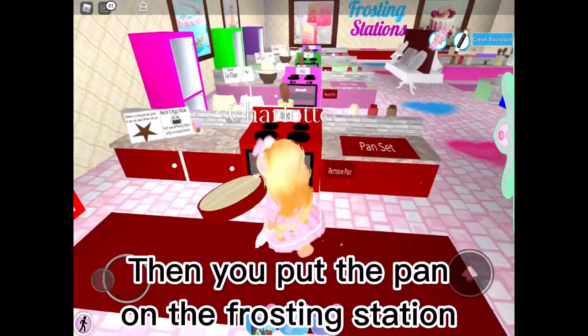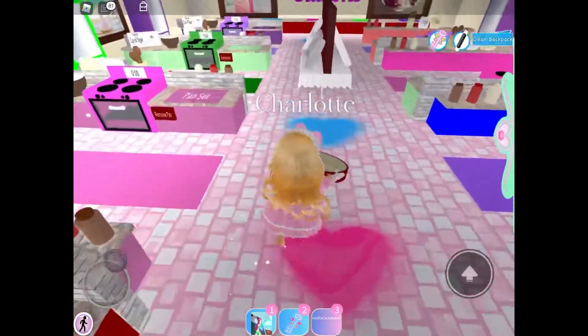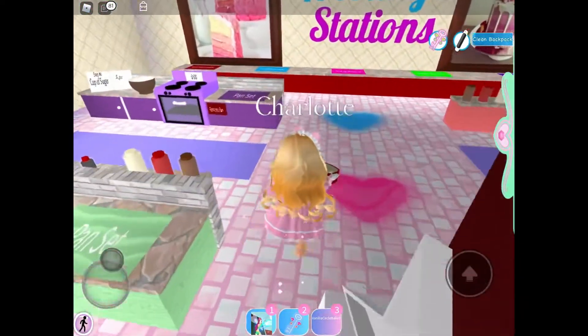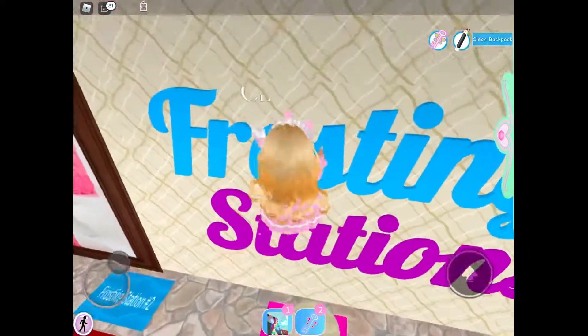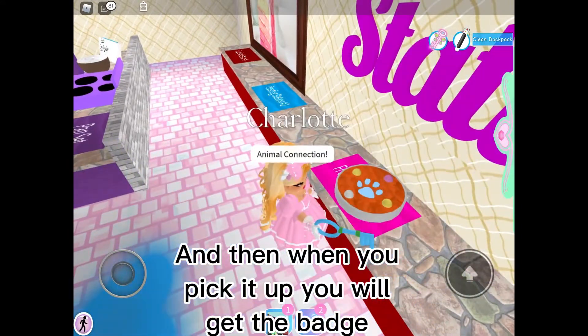Then you put the pan in the frosting station. After that, you use the animal power on it, and when you pick it up you will get the badge.